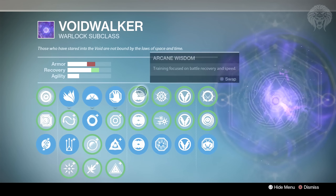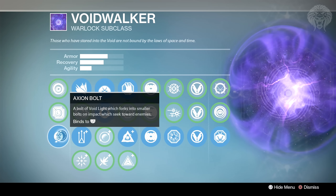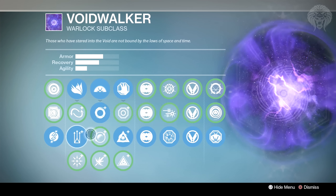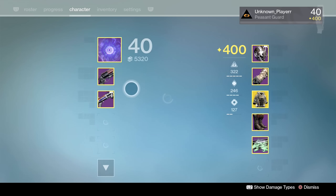Let's begin with the subclasses. This is pretty much what I use most of the time — the Voidwalker. It's a really fun class to use, especially in crucible. I pretty much always use the Void Fang Vestments for the really good Axiom Bolts — it's a very strong chest piece and definitely one of my favorites. I've got Focus Blast and also Lifesteal, pretty much most of the Voidwalker health regen and lifesteal abilities.